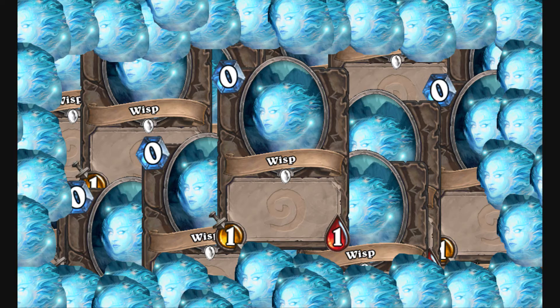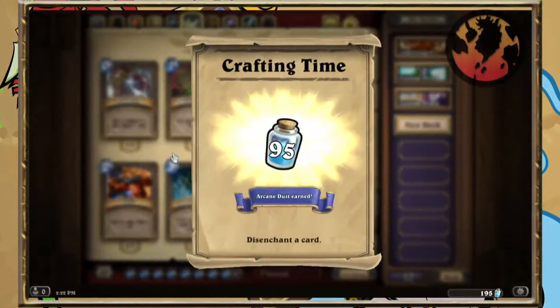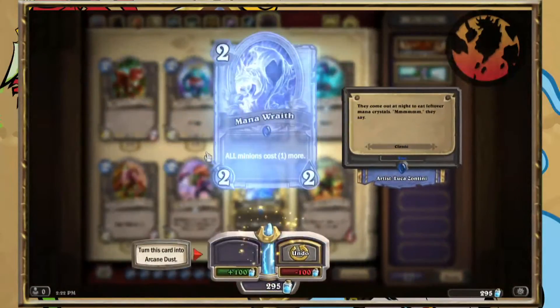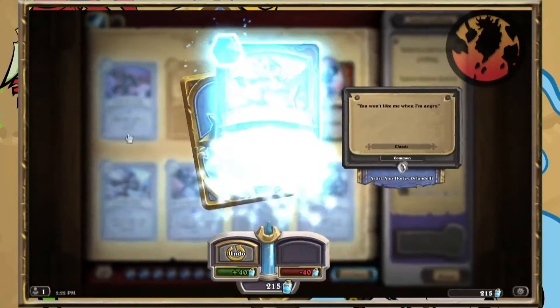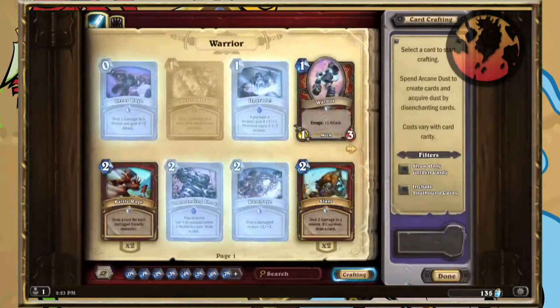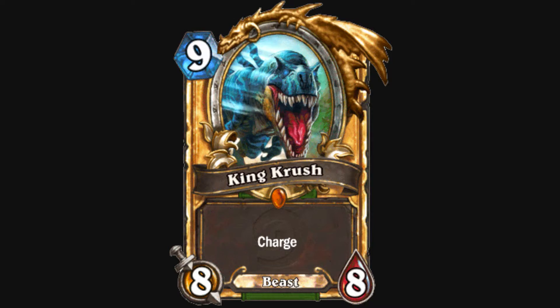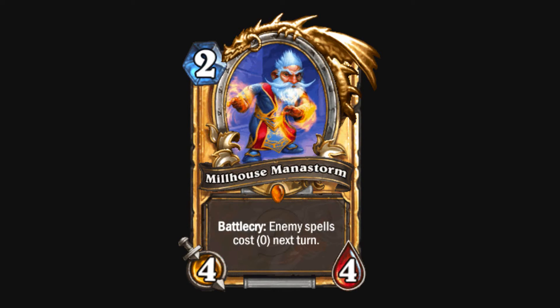First up: golden cards. You love them, they look pretty, but they sell for a lot on the black market. One of these common golden cards is worth 40 dust — enough to craft any other common card. Likewise for rare, epic, and legendary; they will all disenchant into the same amount of dust required to craft their non-golden counterparts. Don't want that golden King Crush? Gone — now he's a Dr. Boom, ready to win you games. Got a golden card you don't need? General rule of thumb: disenchant it.